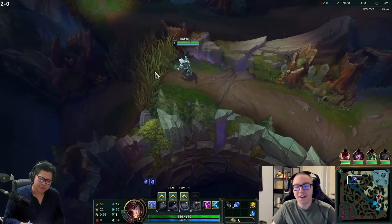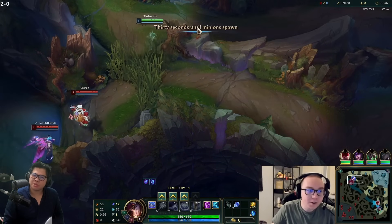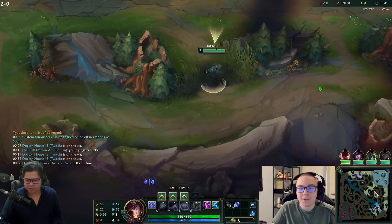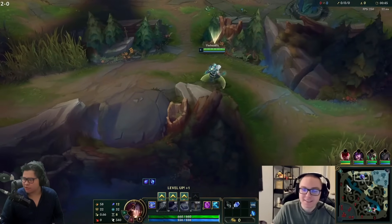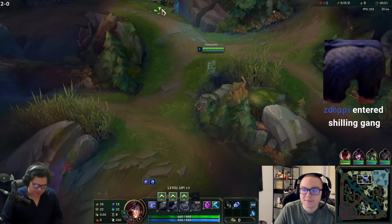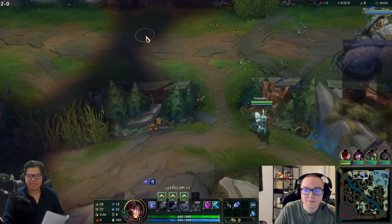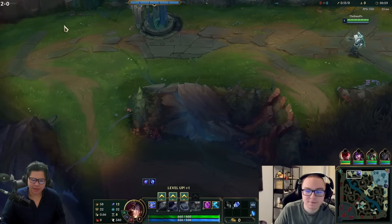I've gone into practice tool and practiced comboing. Level two on the first wave - I forgot if Ryze gets movement speed when he presses E twice into Q. This champion has been reworked so many times.